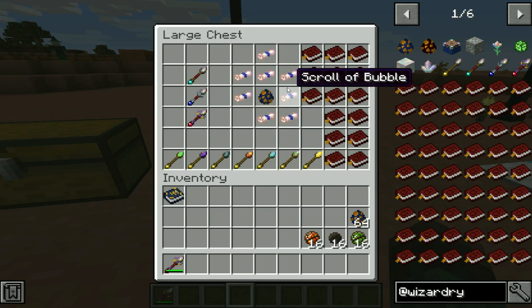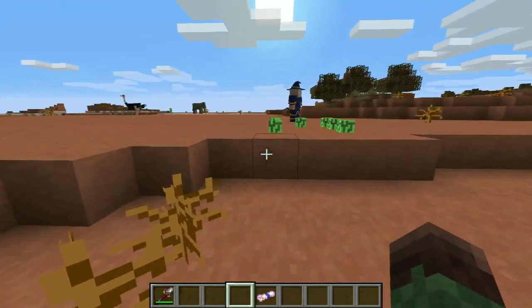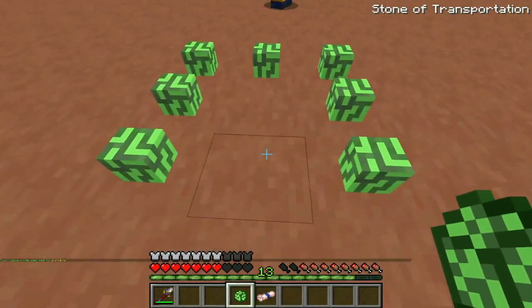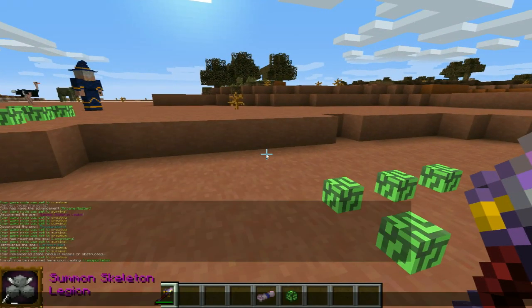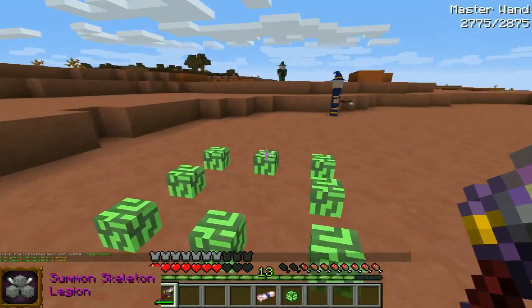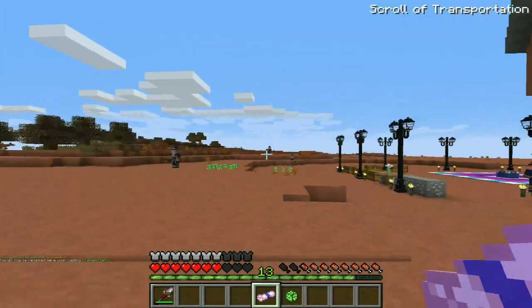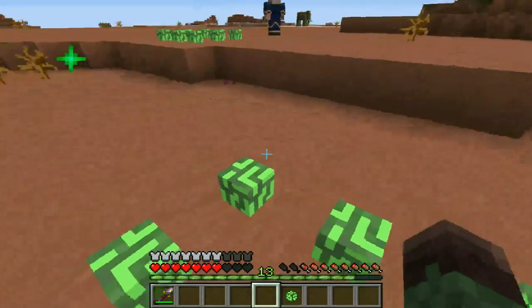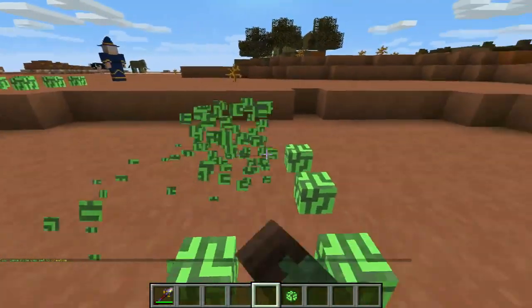The scroll I want to show is the scroll of transportation. Earlier I mentioned stones of transportation that you can craft. What makes this cool is that if you craft eight stones and put them in a circle, then stand in the middle and right-click with your wand, in the chat it says you will now be returned here upon casting transportation. So if I run all the way over here and cast my transportation scroll, I get a nausea effect and get teleported back to my safe little zone. So if you're off fighting an opponent and you're about to lose, you can safely teleport your way back to safety.